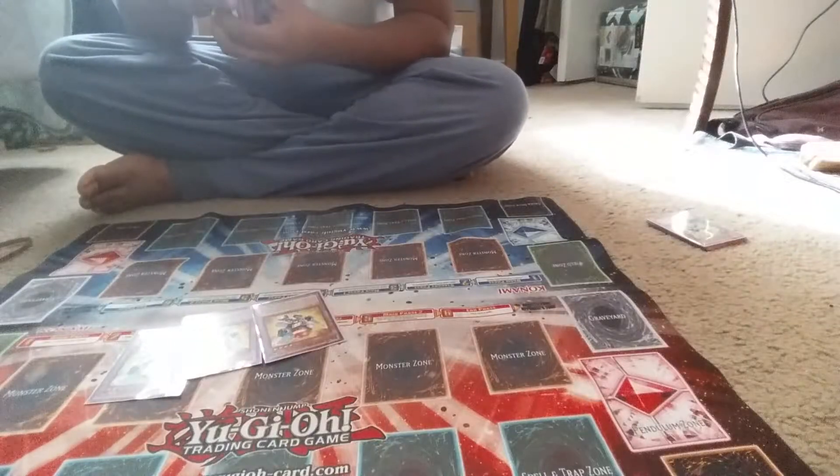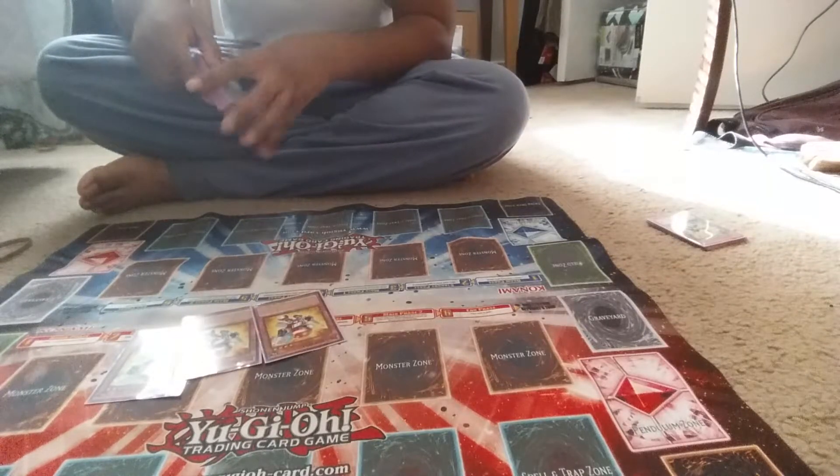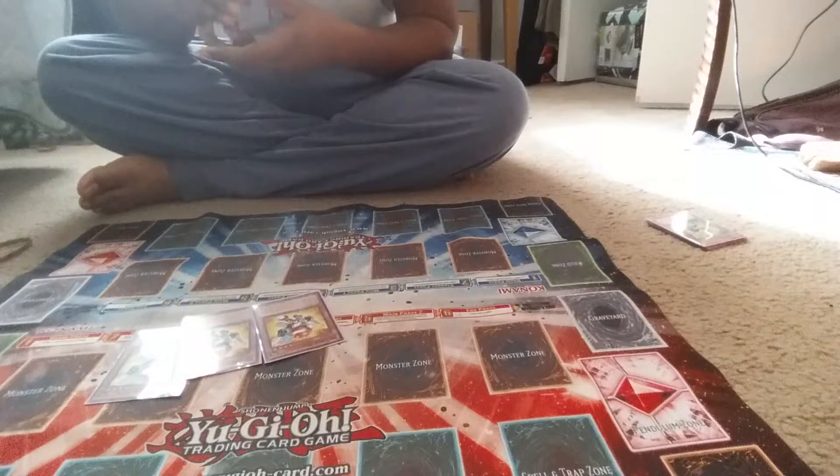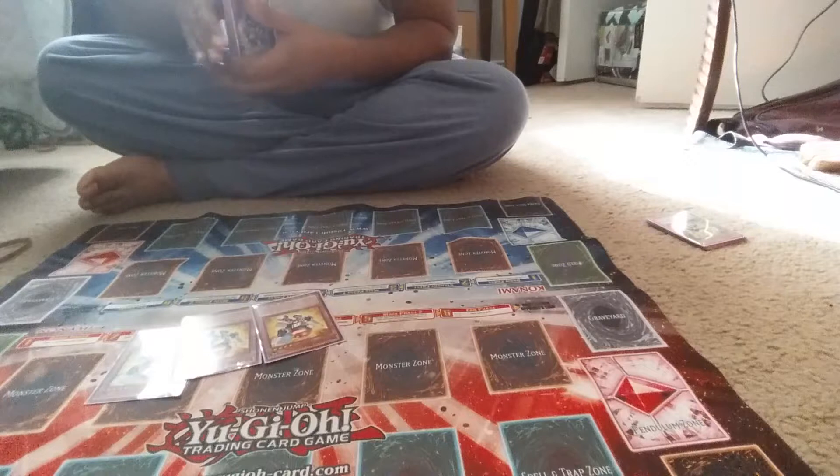Deathbots 004 / Triple Deathbots 004. If this card destroys my opponent's monster by battle, I can summon 2 Deathbots monsters with different levels from my hand and graveyard in defense position. Also, once per battle during damage calculation, I send a Deathbots monster from my deck to my graveyard.